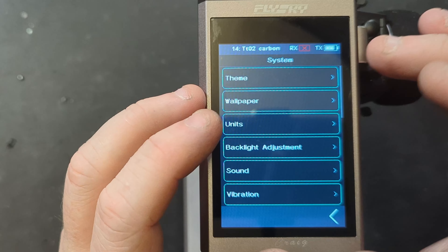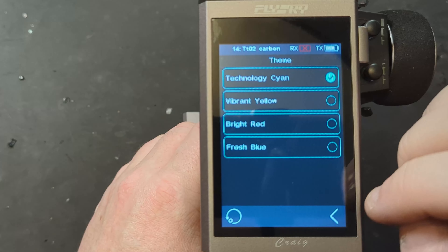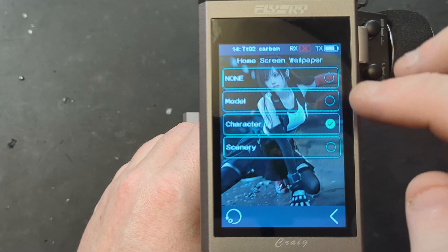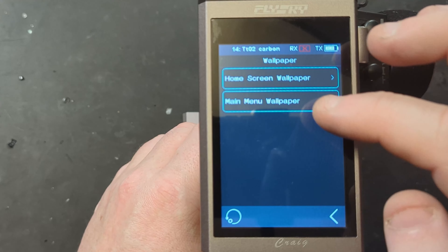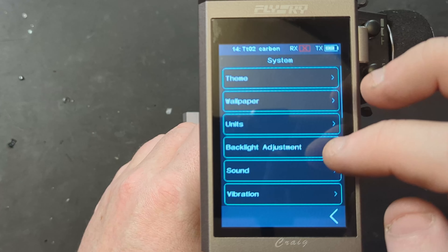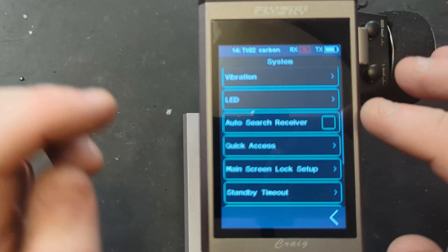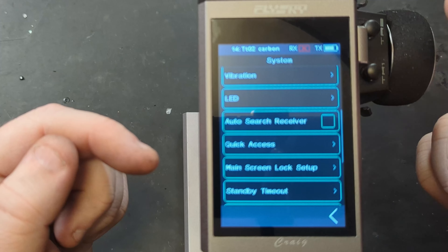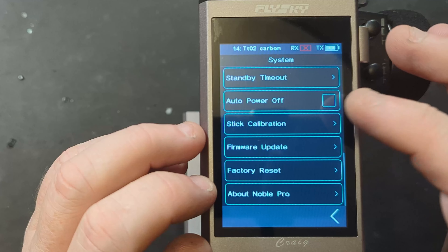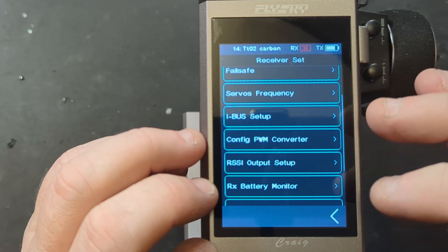In the system settings we've got themes, so you can change the actual theme of the transmitter. You've got a whole bunch of different wallpapers to choose from and you can do the same for your main menu. There are units, backlight adjustments, and auto receiver search — basically if you turn this on it'll jump through all the model memories and lock onto the first car it finds. Then there's the RX menu where we've got all the iBUS setup and everything.